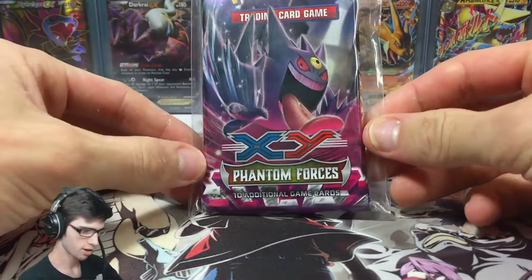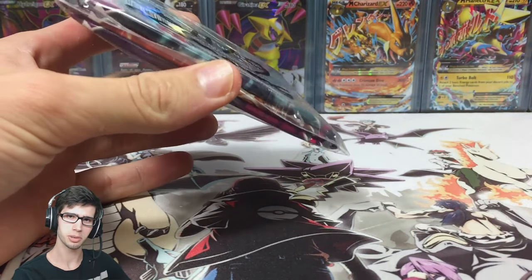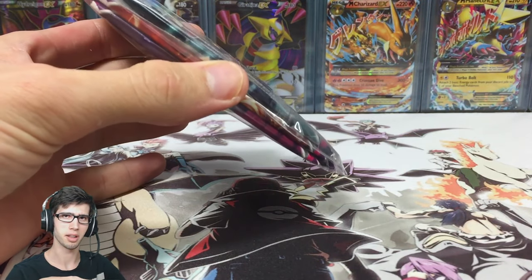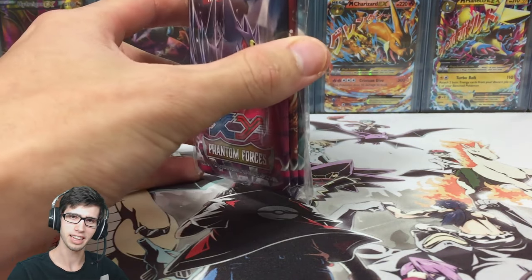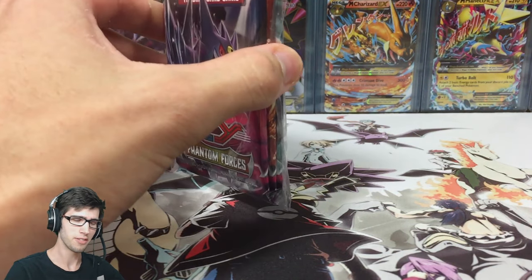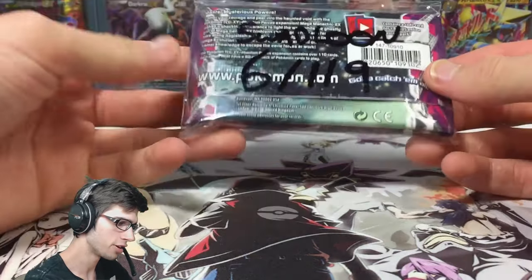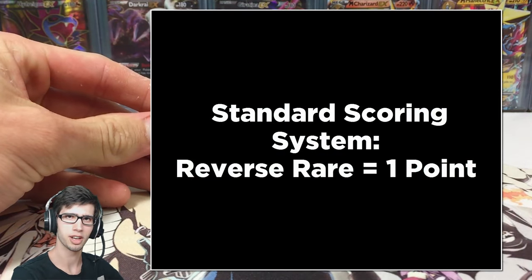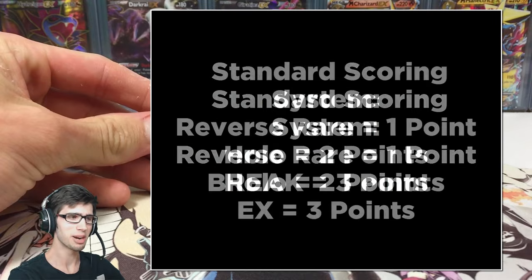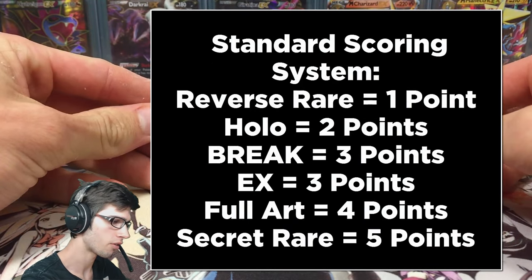We've got 3 packs of Phantom Forces to open up today. If you guys have not checked out the description of the video, be sure to check that out — there's plenty of goodies in there, including the point system and a link to Stealthless's side of the battle. The point system for today's battle is: 1 point for a Reverse Rare, 2 points for a Holo Rare, 3 points for an EX, 4 points for a Full Art, and 5 points for a Secret Rare.